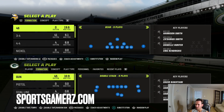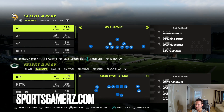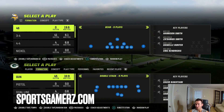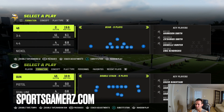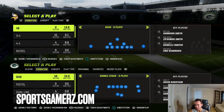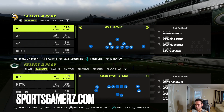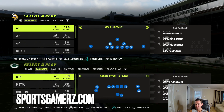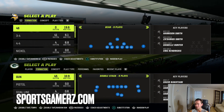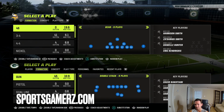YouTube, what is up, it's your boy Duke back here from sportsgamers.com. In today's Madden 23 video I'm going to drop a full offensive scheme — both runs and passes — from the spread playbook. The spread playbook is one of, if not probably, the glitchiest playbooks in the game. It has so much tough stuff that is really hard to stop, and the best thing is it really kills all the more popular defenses out there. So if you hate playing against dollar and guys who run nickel all game, you're going to love this scheme.